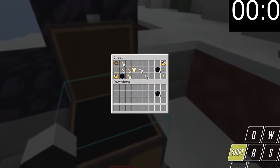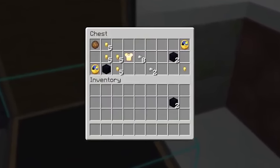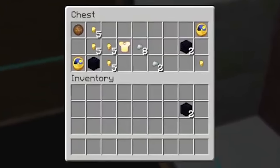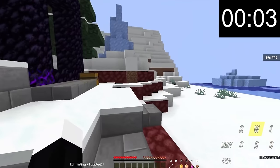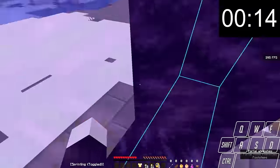They open the chest attached to the ruined nether portal and they literally get everything they could possibly need — extra obsidian, a fire charge to light the nether portal. How convenient. But keep in mind, the ruined nether portal wasn't even ruined. I'm not sure if it can even spawn this way — completely filled. Regardless, it's lucky. I'll give them that.